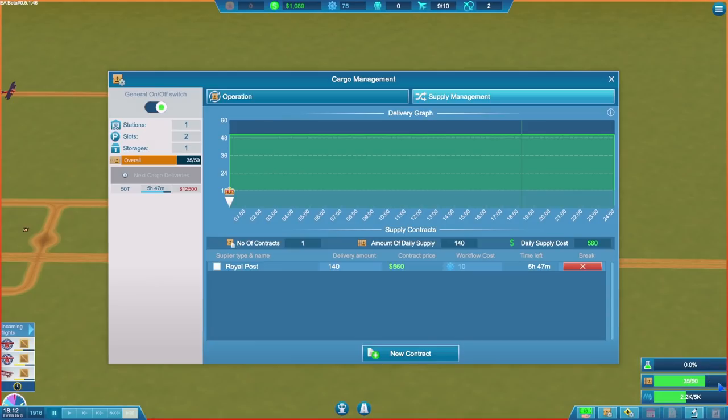That's very obviously shown on screen and I don't know why I didn't see it before. We've currently got 35 out of 50 bits of cargo. So when the Royal Post turn up tonight at midnight with their truck full of 140 bits of cargo, they're going to have to take most of it away. We're going to waste a load of money on cargo they simply can't deliver to us because we can't put it anywhere. So we need to do something about this.